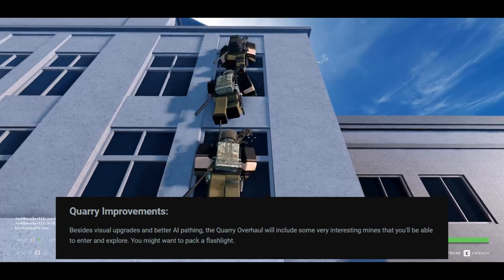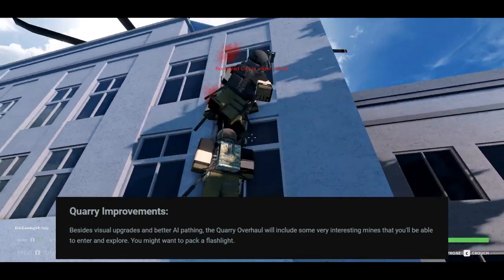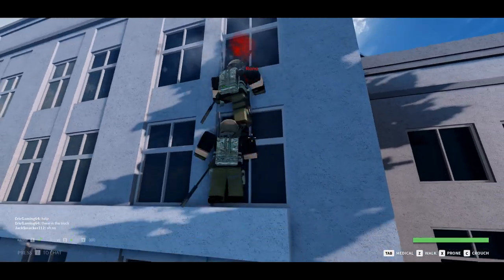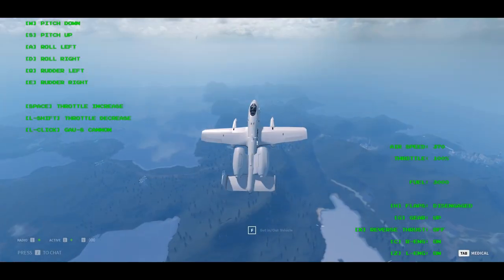Going back to the roadmap, we have improvements to the quarry, which include mines and visual polish. Players will be able to explore and maybe fight in them. In addition to packing white light, I'm interested as to whether the mines will be dark enough to warrant adding more IR equipment to use with NOD.